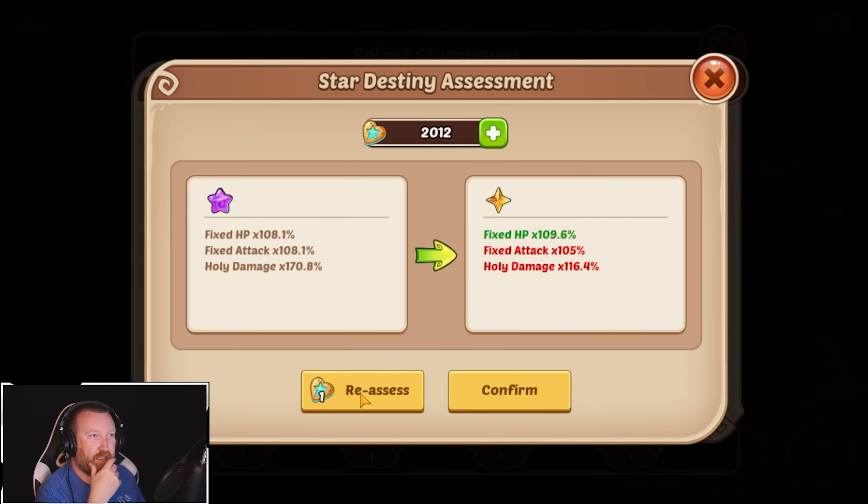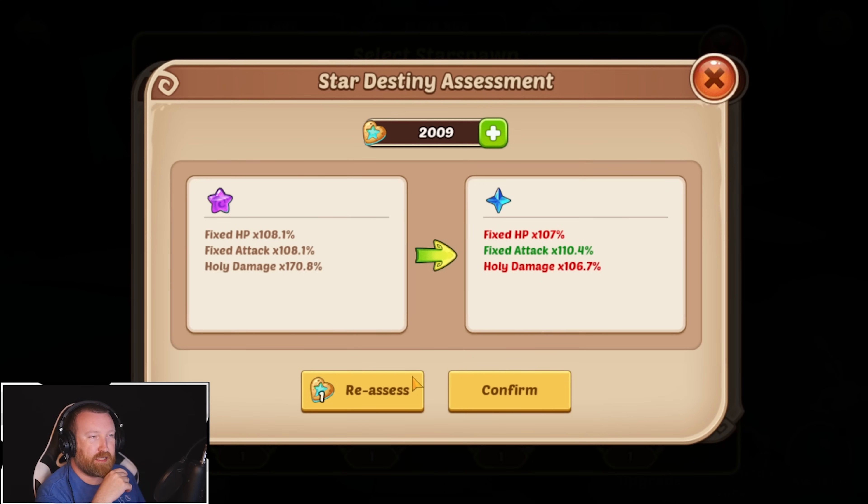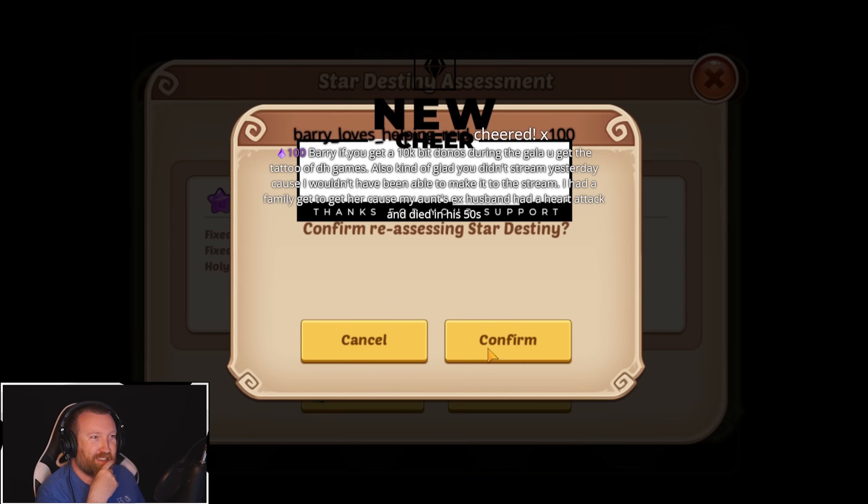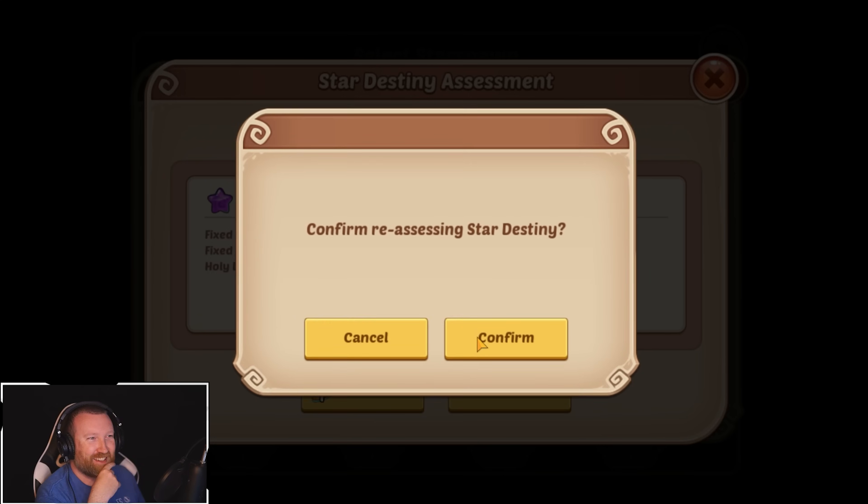Come on, I want to see another B tier — this is just teasing me at this point. I got to see a B tier, or an A tier, or an S tier. If you get a 10K bit donation during the gala, you get the tattoo of DH Games. I'm so glad you didn't stream yesterday, causing her to be able to make it to the stream. My aunt's ex-husband had a heart attack and died in his 50s. That sucks, Reed — I'm sorry, man.